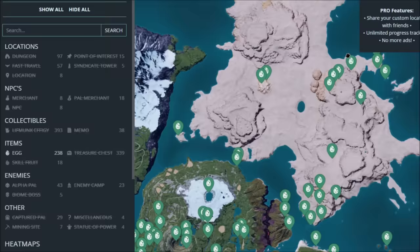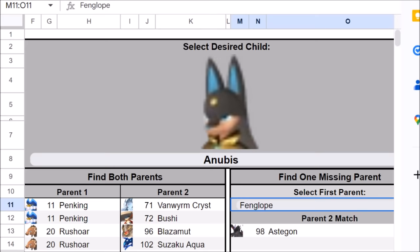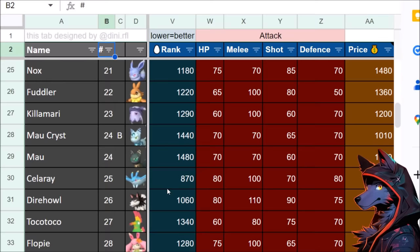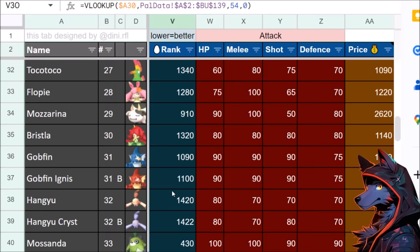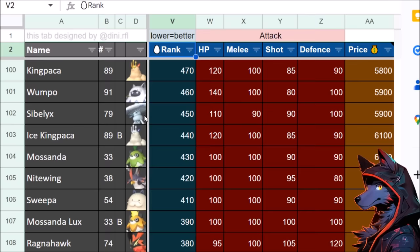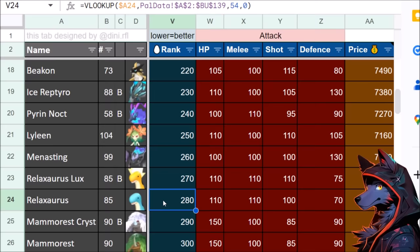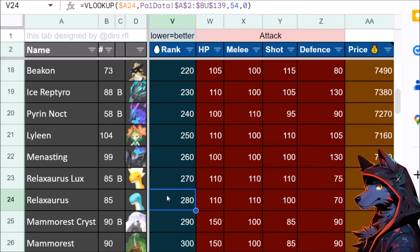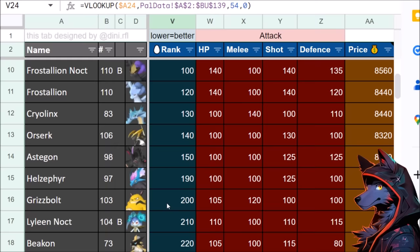If you get large and huge eggs you can unlock deeper breeding chain pals — and that's where things get crazy, because now you get to meet the spreadsheet. The way breeding works is that each pal has a breeding power, and breeding takes the average of those powers to determine the child pal. Generally it's based on the rarity or power of the pal, but there are exceptions. Because breeding takes an average, you can't get a pal with a lower breeding rank than the parents, which is why you want to aim for lower-rank pals and build out chains from there.